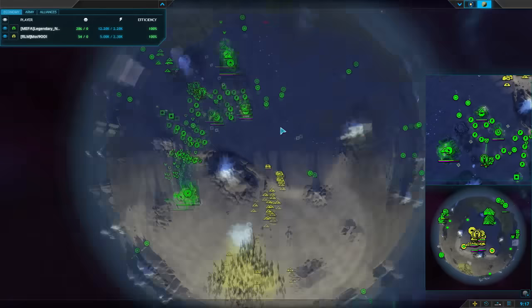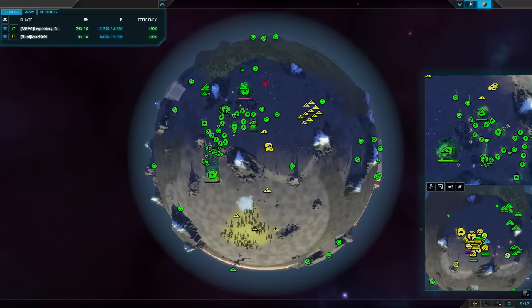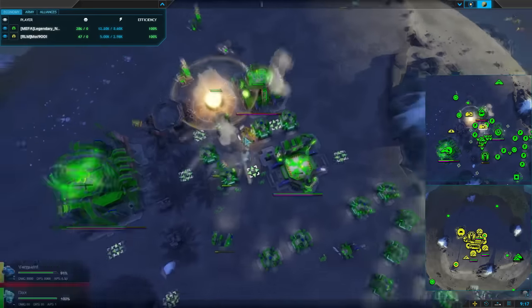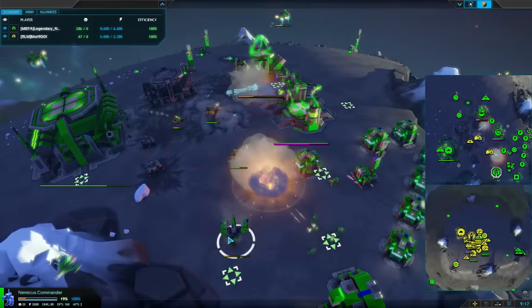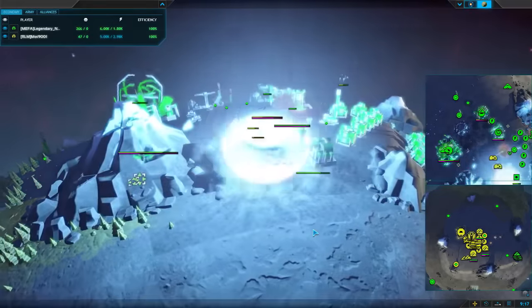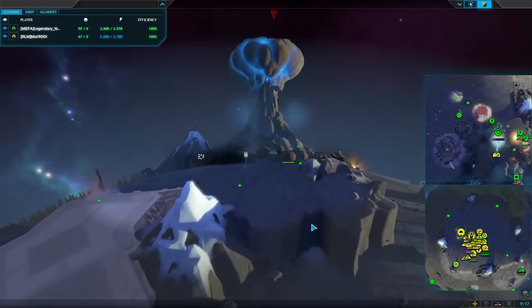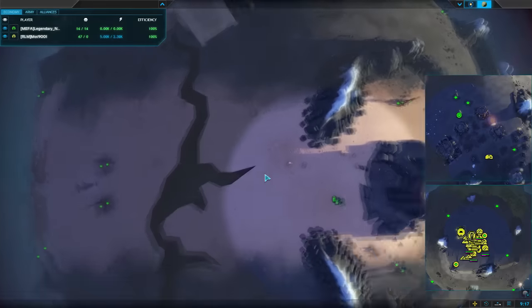Oh come on Mott, get those vanguards in there! What have we got down on the south pole here? Oh this is fantastic - the air comes in though, oh vanguard lifted up and dropped! The micro! What is this?! Oh my goodness!